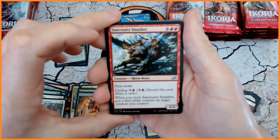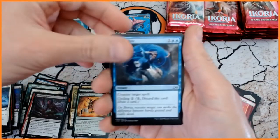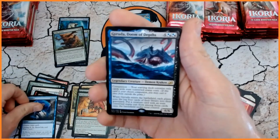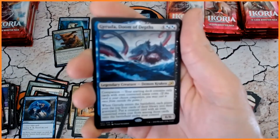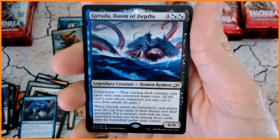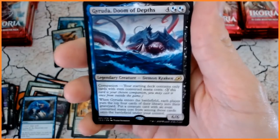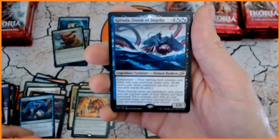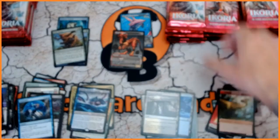We've got Century Smasher. Duskfang. Neutralize. And we have got Garuda, Doom of Depths. Very nice card indeed — seems to be on Arena a huge amount. And we've got a Dinosaur Token.